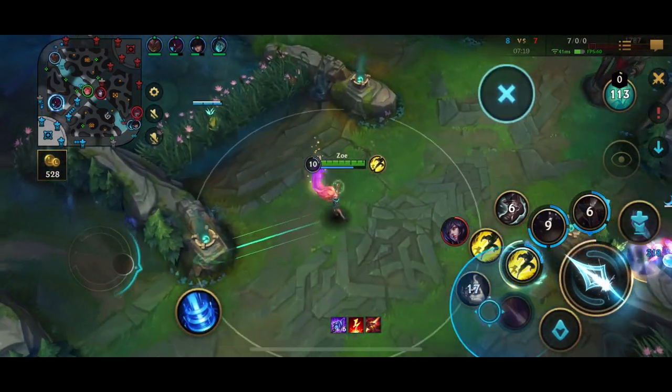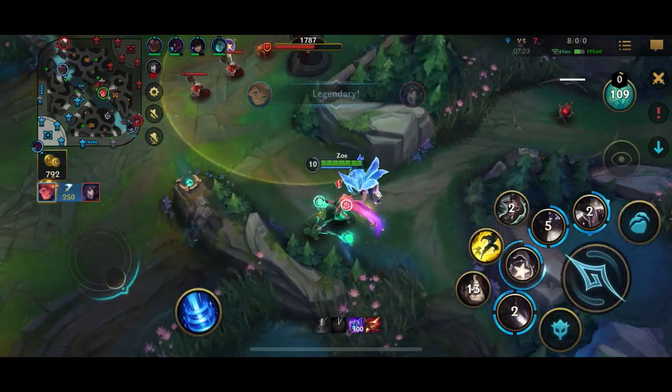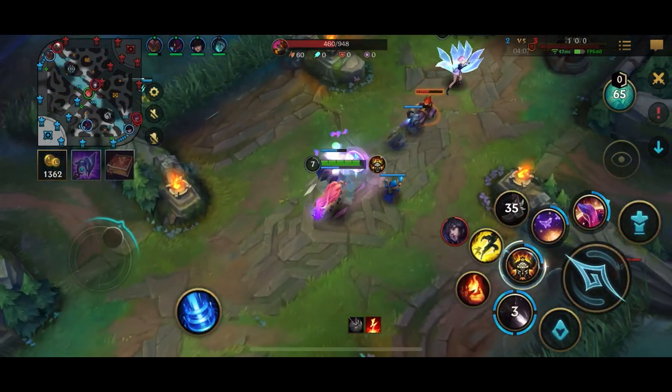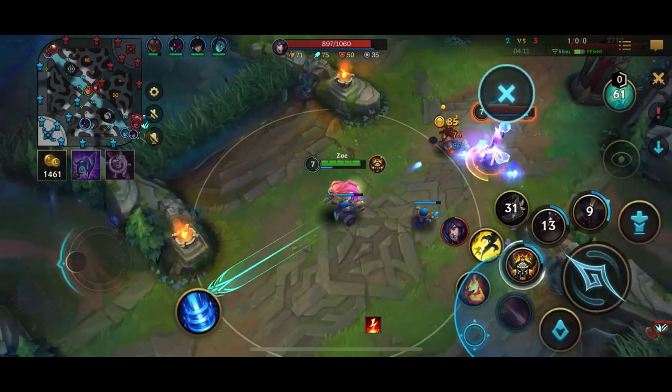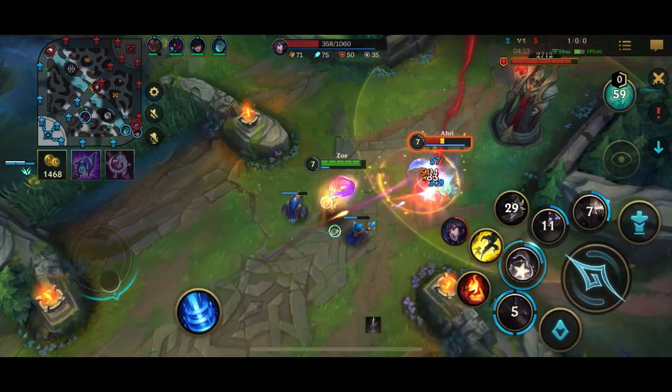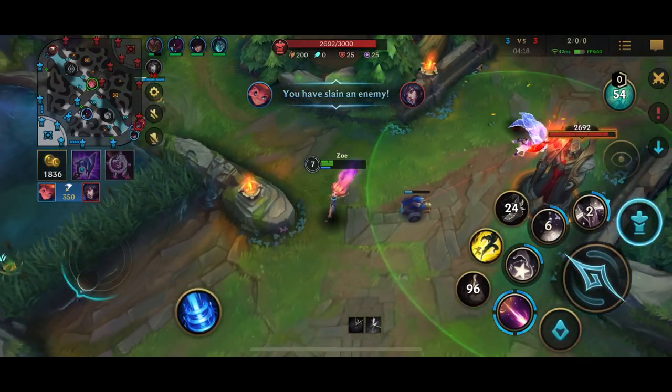Use your ultimate to reposition so you can land your third ability. You can use it to dash right on their face to easily land your third ability, or you can use it to reposition around the minions so that they don't block the path of your bubble. A very advanced use of your ultimate is to position near a wall to extend the range of your third ability.